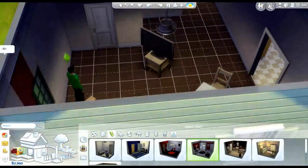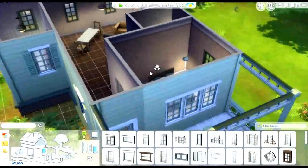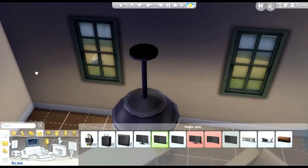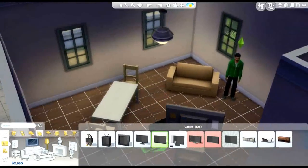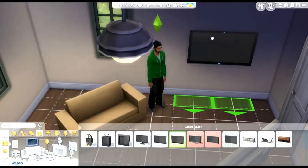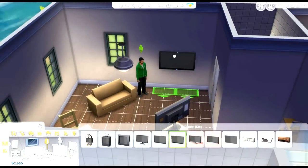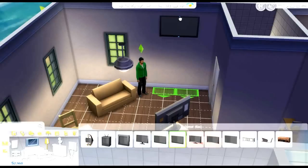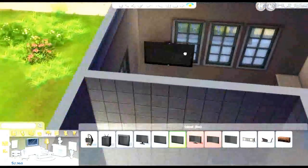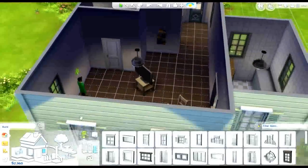Going into more things they added to this game that I really love is the new build mode. Let's click on a TV. Before you mainly just had the TV and it was like, maybe up to there — you couldn't do anything about it. Now in The Sims 4 you can put it all in different places. You can do it with posters, so much stuff. I really like this a lot.